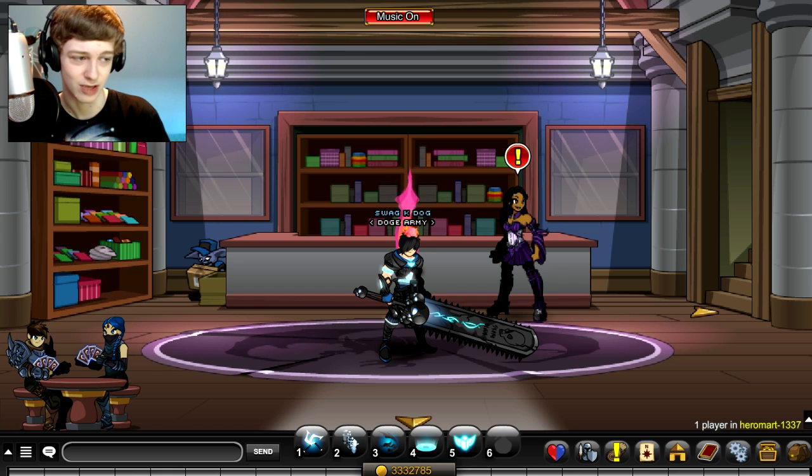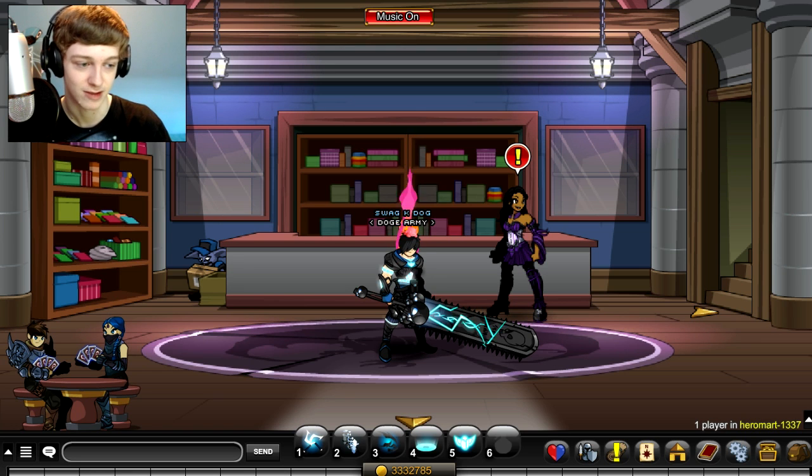So if you buy a twenty dollar t-shirt, you would earn four Hero Points. If the Hero Mart team adds a few extra points, you could get even more — maybe up to ten or more Hero Points from a single order. You can get quite a few Hero Points for spending money on the store. It's a considerable amount of money; the average price of an item on the Hero Mart store is about twenty-five to thirty dollars.